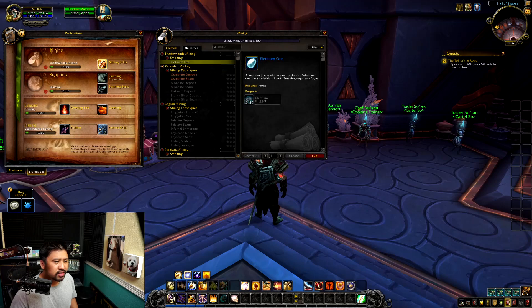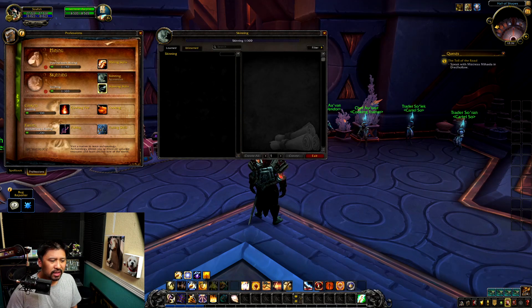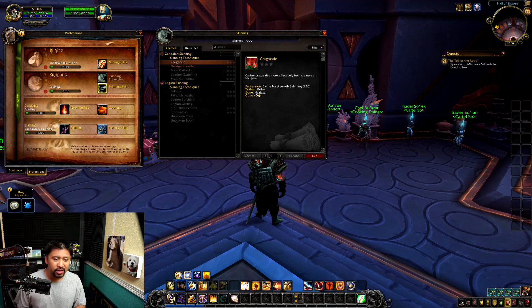You'll notice there are no stars here. Unlike Zandalari mining and similar expansions, there are no ranks that enhance how many materials you get — something we're used to after so many years. Well, that's gone. It's also gone in skinning, and herbalism is the same thing. There are no skill ranks when it comes to gathering professions anymore.